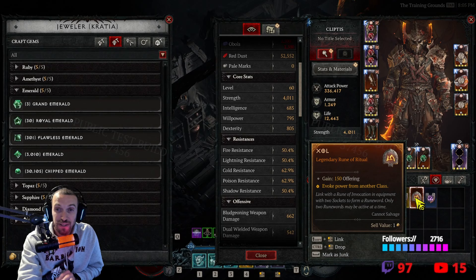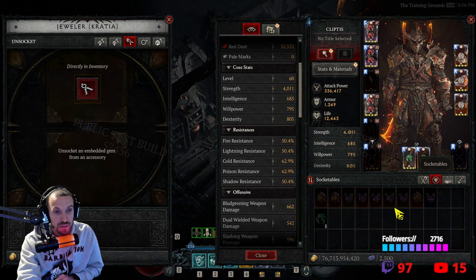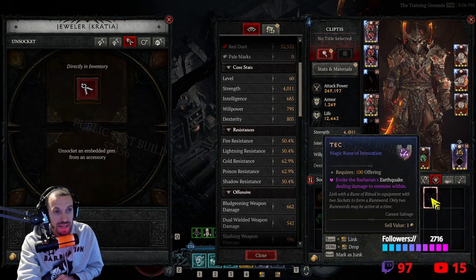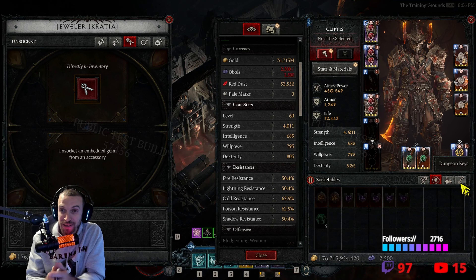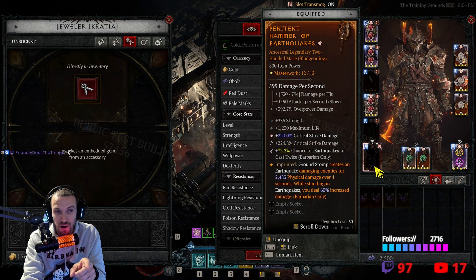What's very unique to this build is we're going to run Zol — invoke a power from another class. The class we're relying on is not the Druid, it's actually going to be the Rogue. When you put in your Zol rune, we're going to run Tech. Tech gives us Earthquakes, and for some reason Zol makes the Earthquakes for the Barbarian massive. You can hear them going off right now — that's because we're invoking power from another class.